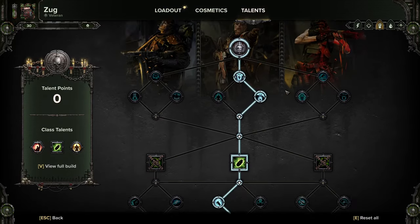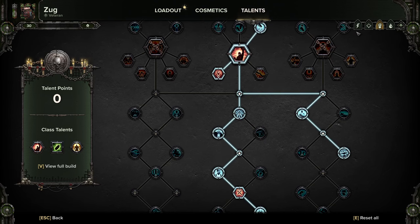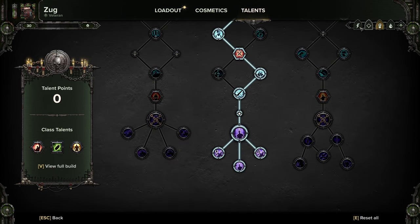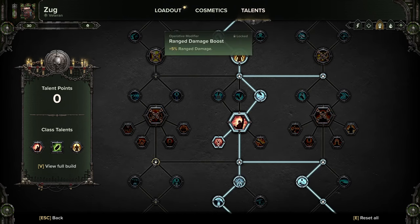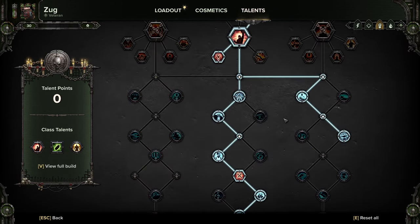There's another version of the Voice of Command build. This one loses those two nodes and puts the points into increased Focused Fire and a critical strike node. If you want to dump out the ranged boost and Precision Strikes, you could take the critical chance and the extra stacks of Focused Fire instead.